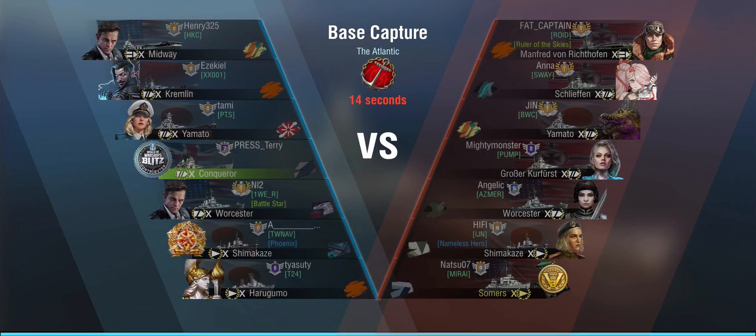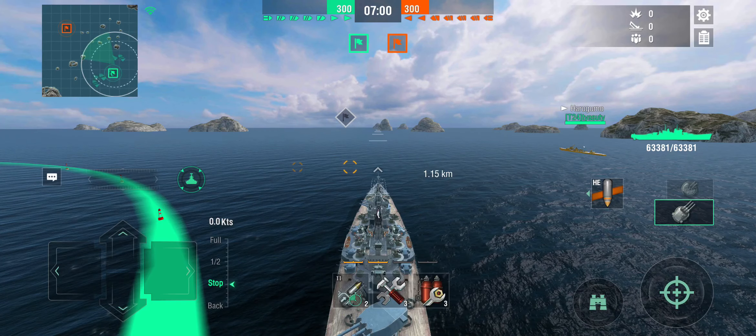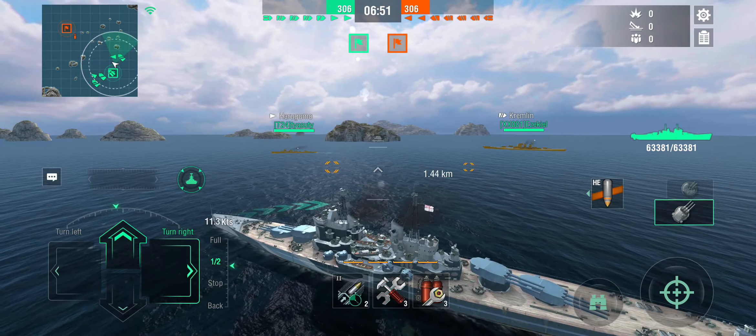Our first battle on everybody's favorite map, the Atlantic, against Manfred von Richthofen, Schlieffen, Yamato, Kurfürst, Worcester, Shima, and Somers. Somers is a dangerous ship, very sneaky destroyer, and Shima obviously as well, so we do have to take care of that. That's why we have the HE loaded. The problem with HE against destroyers is that it only really works at close ranges, because at long ranges even with everything thrown into dispersion and the 6.1 dispersion buff, you're really struggling to hit them.